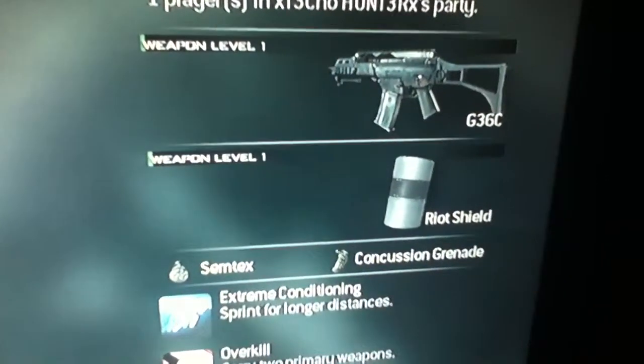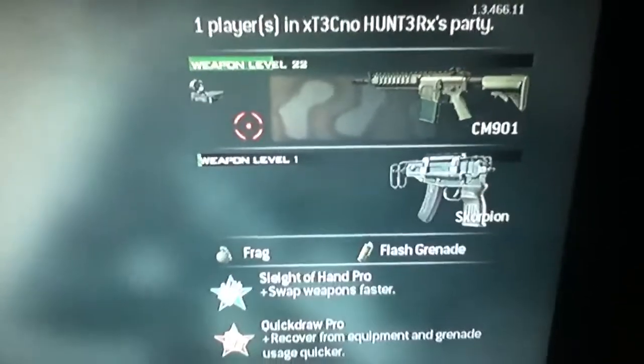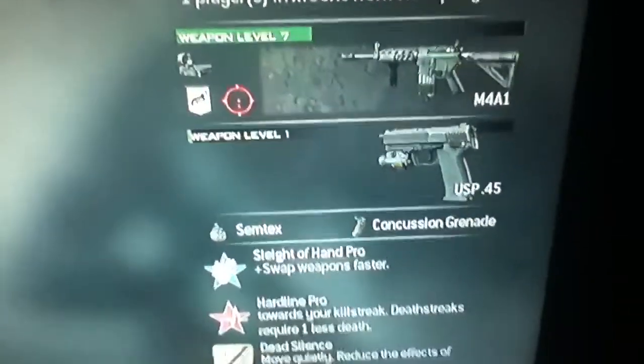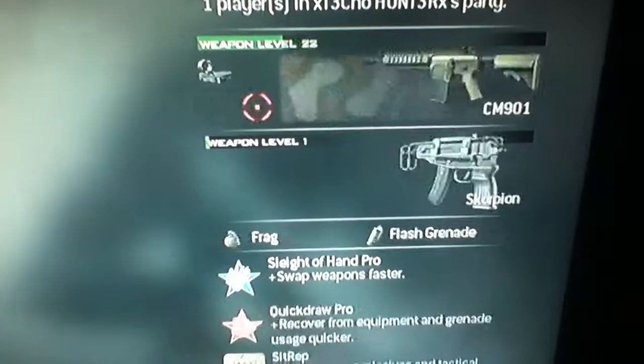You guys may not like this class or setup, but you've got all these custom classes to choose from and many other combinations. You've got a really good stealth class, a close range class, a long range class, a good all-over stealth class, and then you've got the Kill and Live one, which is basically good for Kill Confirmed.